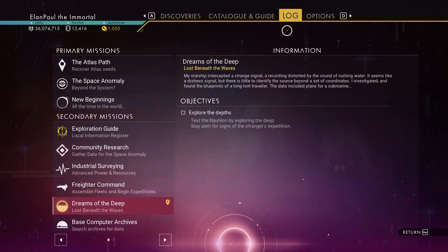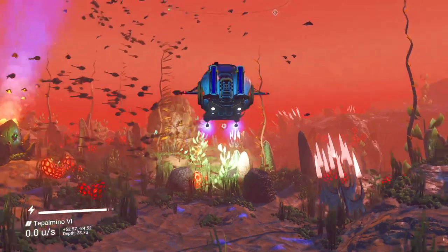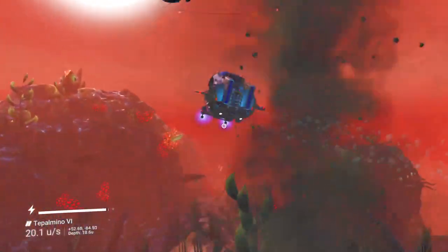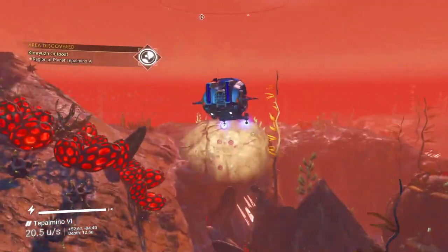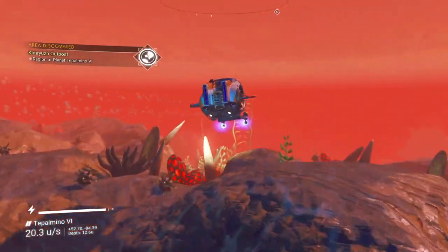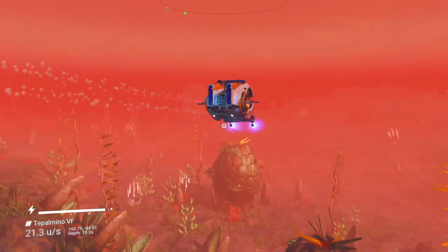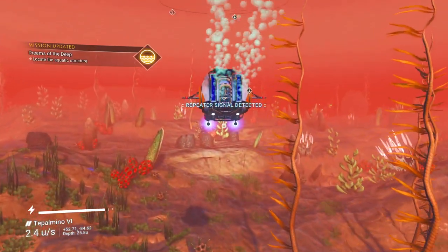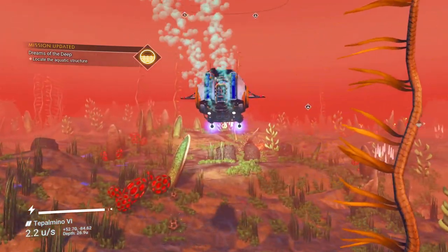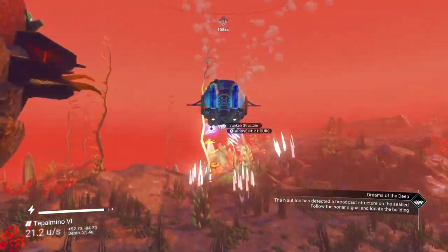What's next on our agenda? Explore the depths — test it out, stay alert for signs of the stranger's expedition. We've just got to move around a little bit and we're going to get an alert at some point. It's indestructible — just keep that in mind. Wait — we have an alert. Locate the aquatic structure. Looks like we have one over here. How far away is it? Two hours.